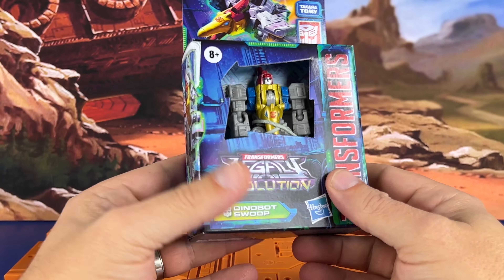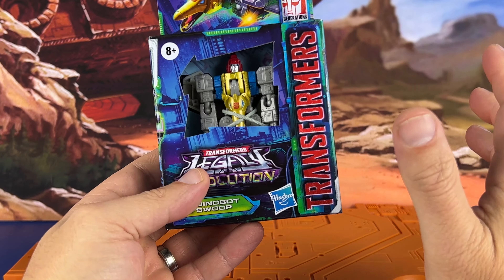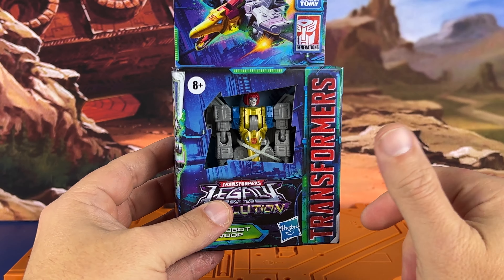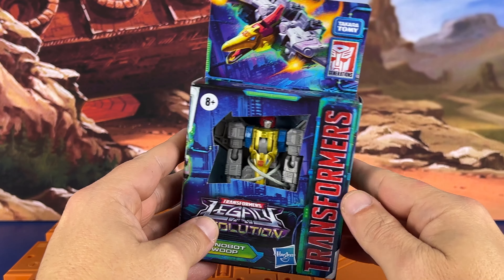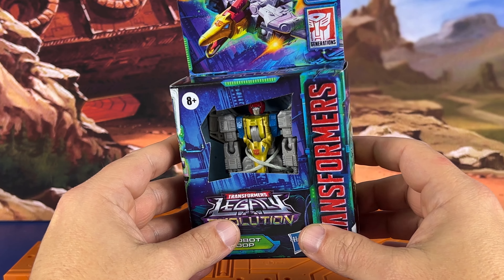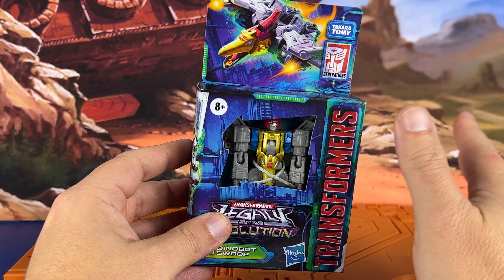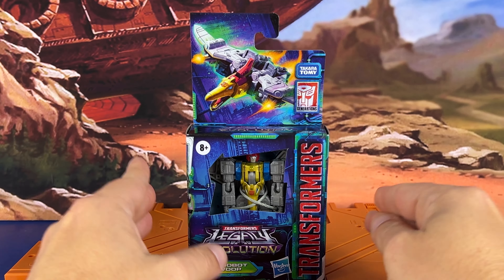Dinobot Swoop — that's pretty much it. Not much to these Core Class, but I do like them. They're fairly cheap; I got this for about nine bucks, and they sit on the shelf nicely with the Ark and some of the big bots. Some are better than others. I think the Master Force ones — the Pretenders or whatever they did — were really good. Seekers have been pretty good too.